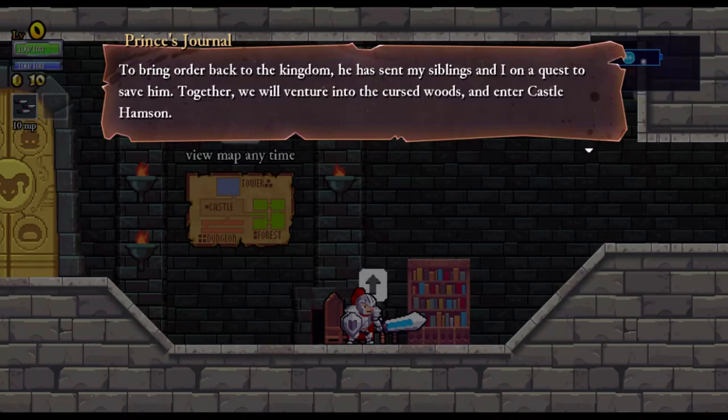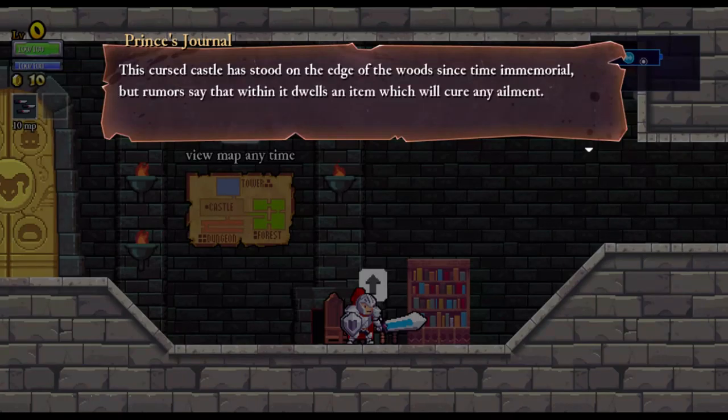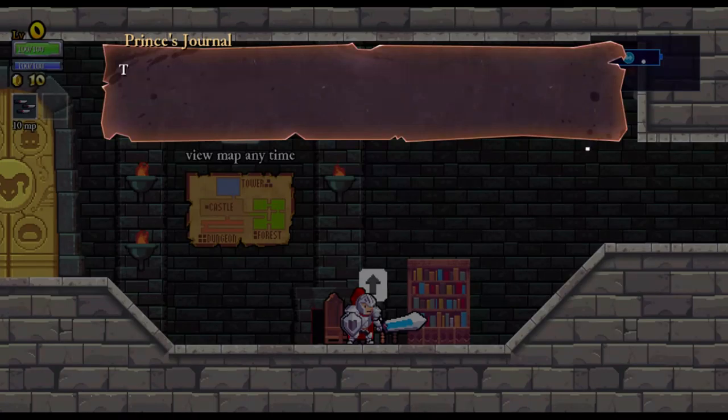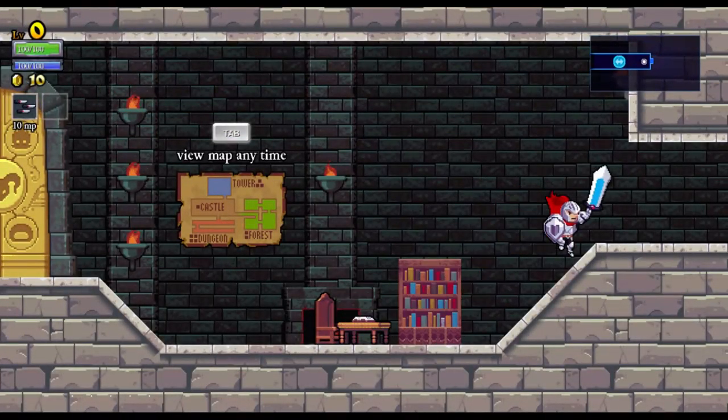'...on a quest to save him. Together we will venture into the cursed woods and enter Castle Hamzen. This cursed castle has stood on the edge of the woods since time immemorial, but rumors say that within it dwells an item which will cure any ailment. Tonight I will get a head start over my brothers and sisters and set forth on my quest while they lay asleep.'